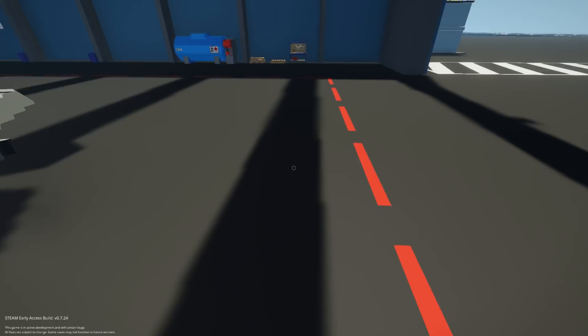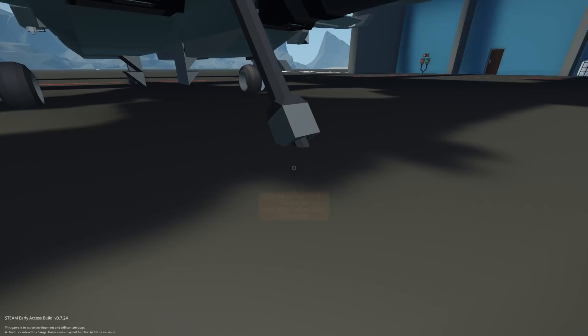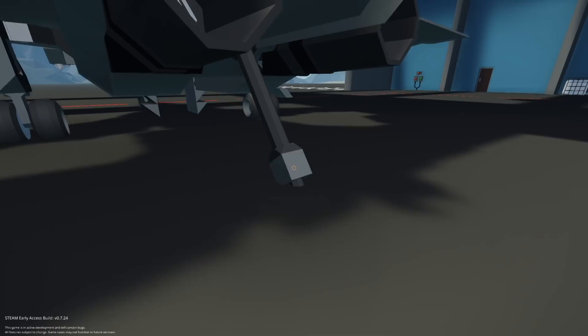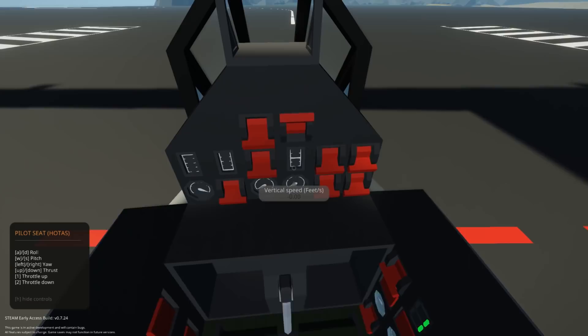Look at this — aircraft carrier pilots truly have nerves of steel. That little connector is supposed to hit one of those three cables over there and stop this aircraft. If not, you have to abort the landing and try not to run into anything and die. Komodo's got a great track record with that, right?